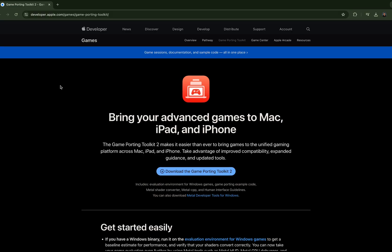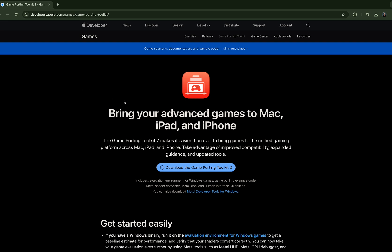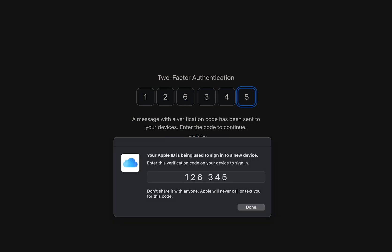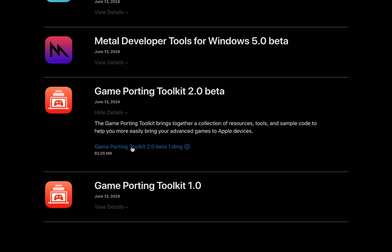Now, assuming you have done both of the requirements, let's get started by clicking on the link in the description, which will direct you to the Apple Developer website. Click to download Game Porting Toolkit 2 and fill in your Apple credentials. From the More Downloads page, scroll down until you find the Game Porting Toolkit 2 beta. Click on the DMG file and start the download.